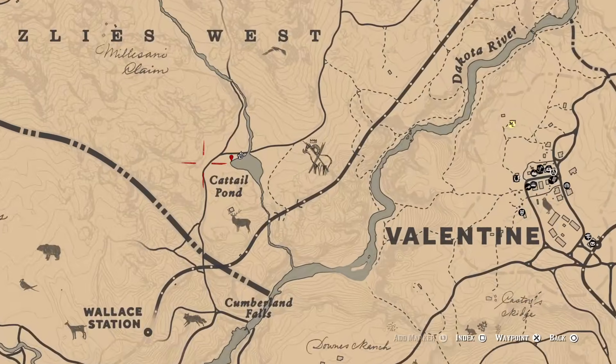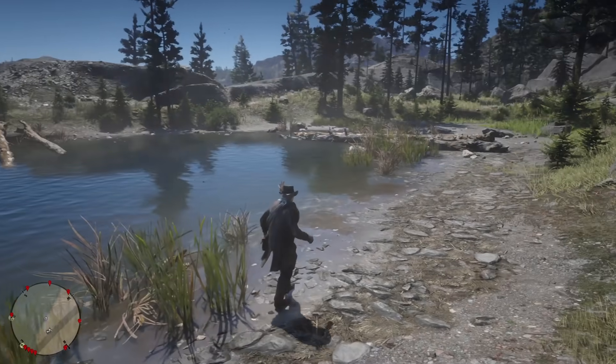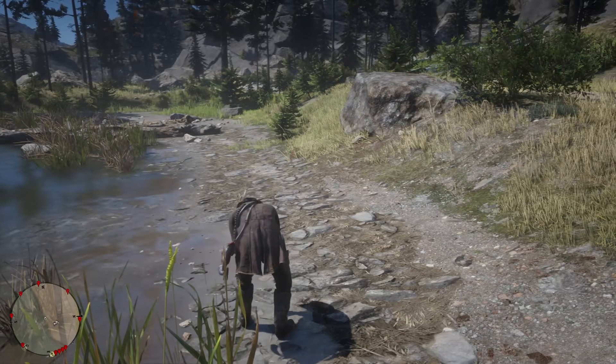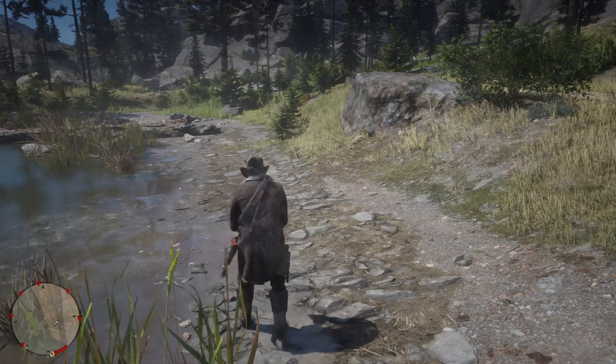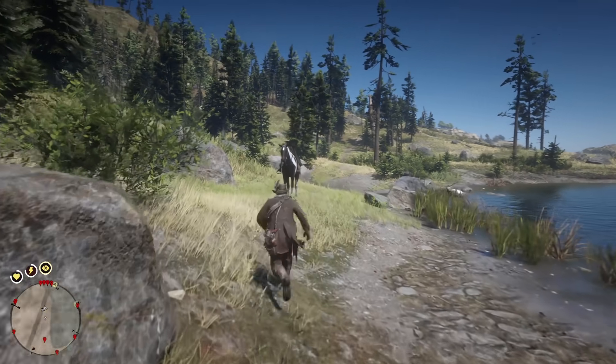Location number six is going to be Cattail Pond. Like I mentioned earlier, this is the only location where I've still not been able to spawn the Western Bull Moose. If you decide to test this spot anyway and you're able to spawn the bull moose, leave a comment in the comment section below and let me know about it.